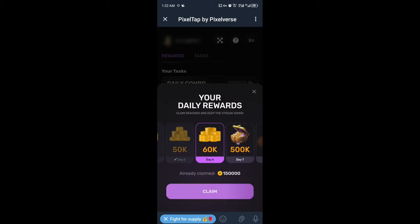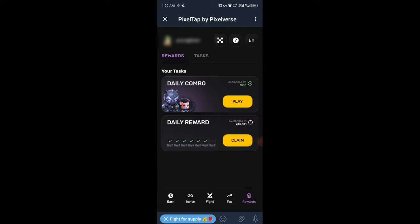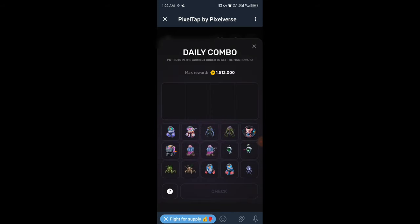Now let's begin with the PixelTap Daily Combo first. We're going to unlock them so we can claim our daily rewards as usual. After we've claimed the daily rewards, we go for the daily combo. So right here it is — we have this card as first.